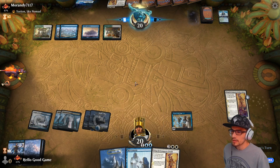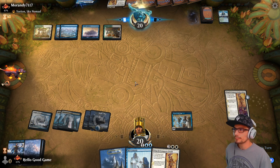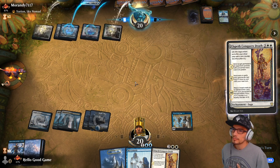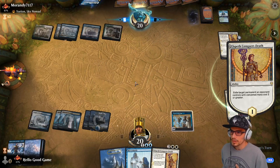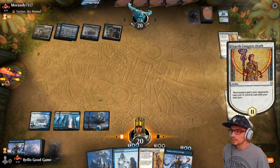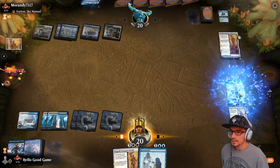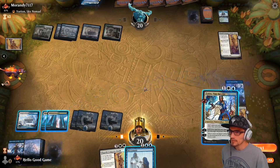We might actually Mirrormade our ECD rather than playing the second copy. If we draw a three-drop then we can Mirrormade and drop our three as well. ECD on ECD — that's just how it goes. The focus is getting as much value out of our turn as we can. We're taking our Teferi.